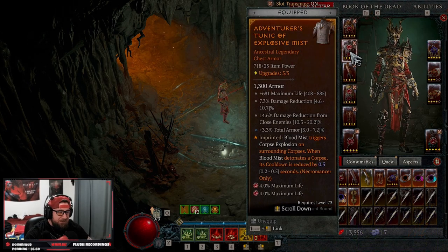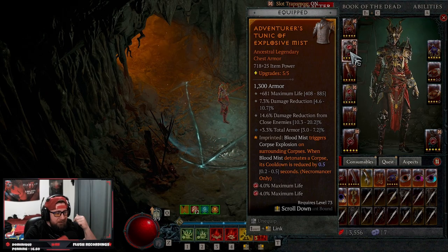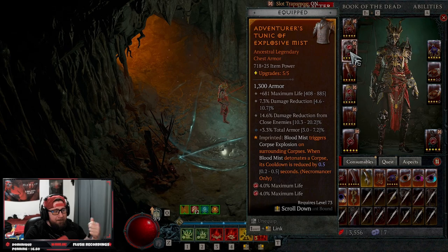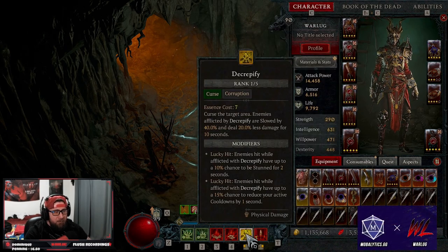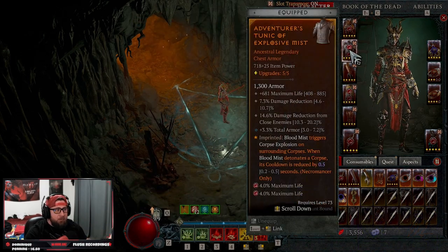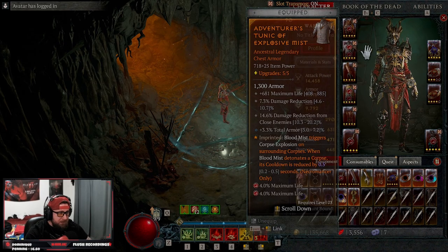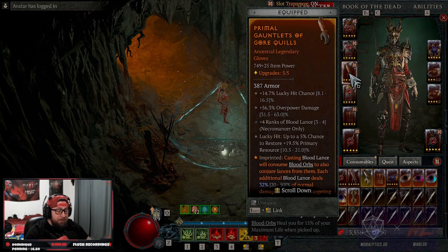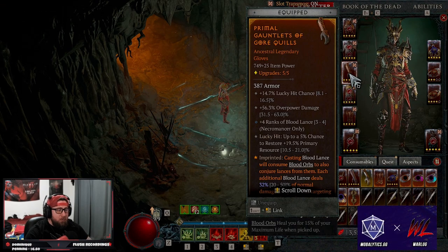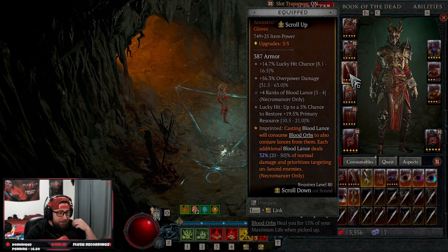On the gear pieces: we got disobedience for more armor. We got explosive mist — this one is optional. If you feel a little squishy you could swap it out for might, so on basic skills you get more damage reduction; that would mean dropping decrepify for a basic attack but that is an option. There are other defensive options too, but blood mist seems to work pretty well here to help detonate corpses.